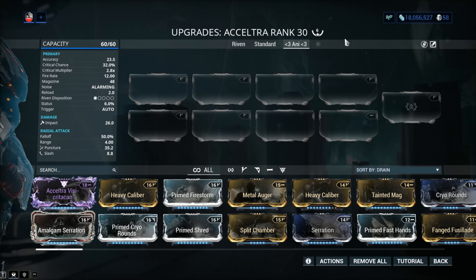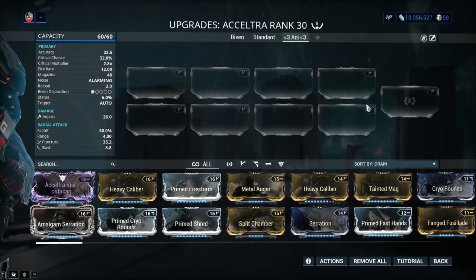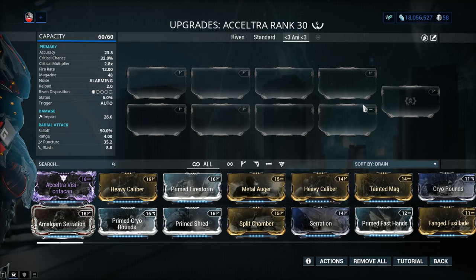My weapon has been 4-forma'd a total of 6 times. It is kind of a forma-heavy weapon. It comes with one polarity by default — one Naramon symbol — which is good for one or two mods. I would just add another free V symbol, or 4 if you have a Riven.